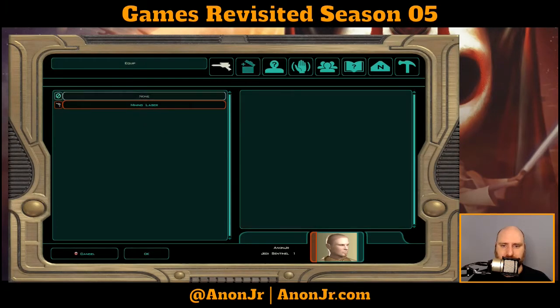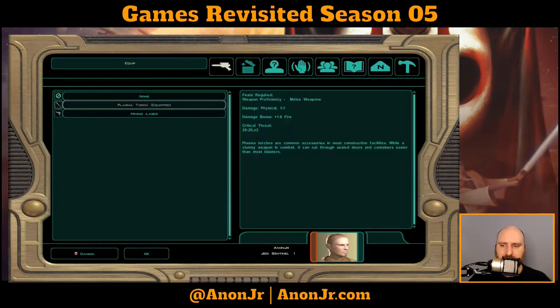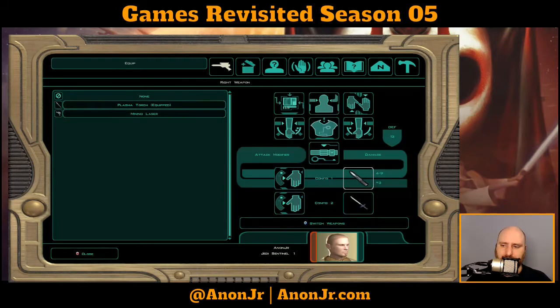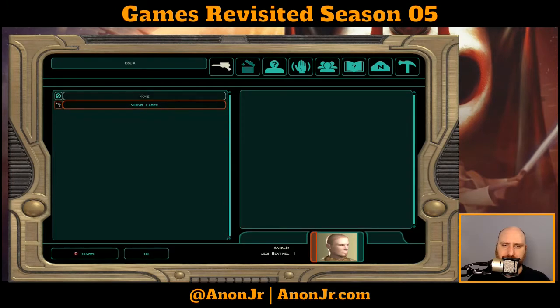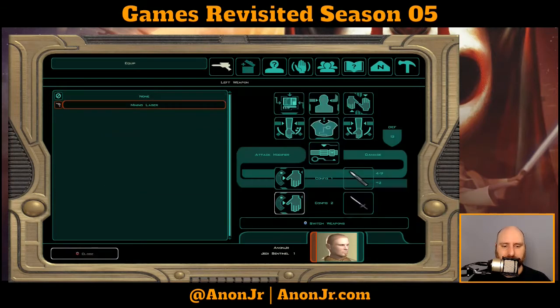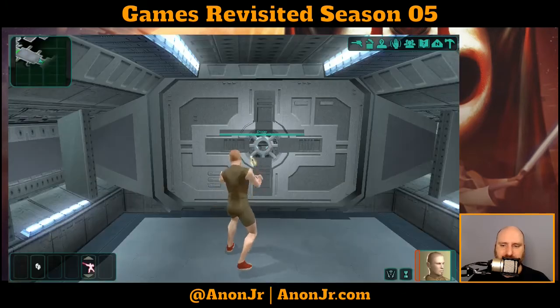Can I equip that in the offhand? Nope. Mining laser is 1 to 7, not upgradable. An incompatible weapon is in your other hand — that's why. I don't plan on actually doing any shooting, so I'm not going to waste one of my equipment slots on that.